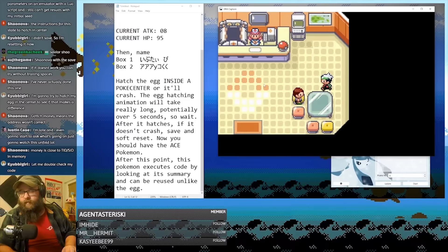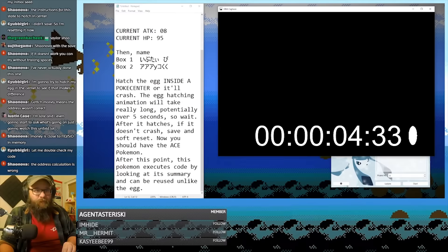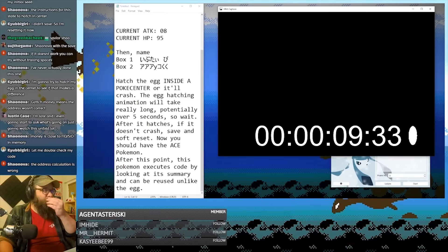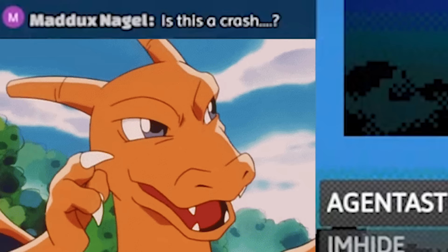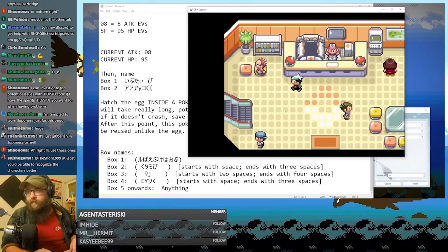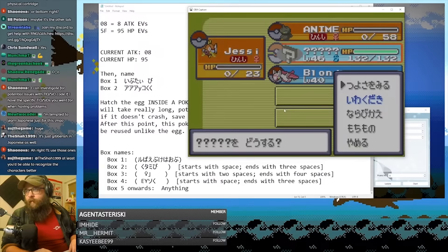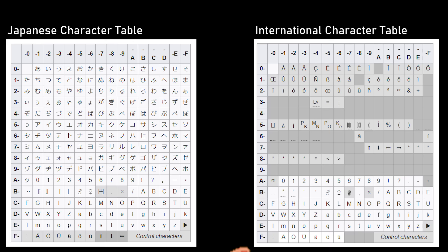For Japanese Emerald, this is a very easy setup with a simple two-line box code. This allows the egg to hatch without crashing, although it will take a while — the hatching animation is going to take a long time, potentially over five seconds, so wait. Once it hatches, you're free to go nuts. No further setup is required unless you want to create a different glitch species for running ARM codes. The 085F Thumb codes are much shorter, and Japanese isn't exactly pleasant to type when you don't know the language.